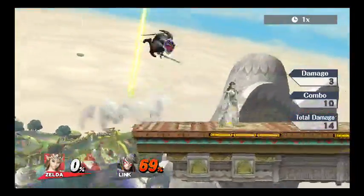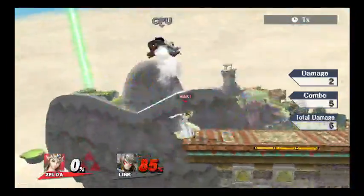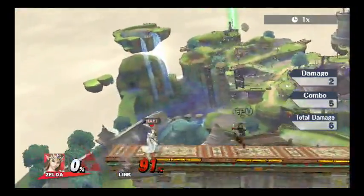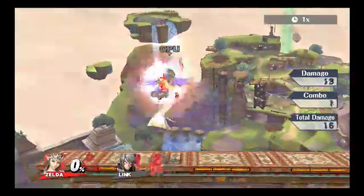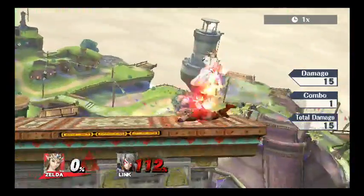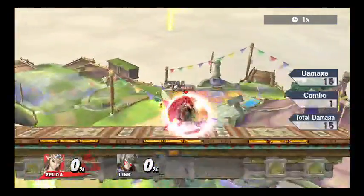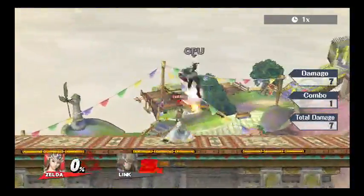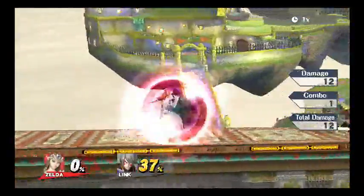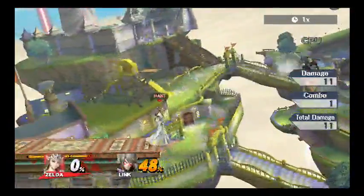You can follow up with forward air and back air at higher percents. At really high percents you can just hit them with up air and kill them. Down throw is her best throw because of combos. Up throw you can do a little combo with but after a while it wears out. Forward throw is just for positioning. Back throw has good knockback.